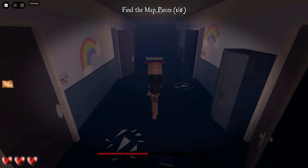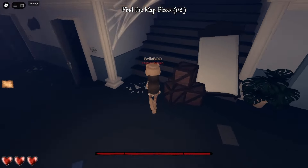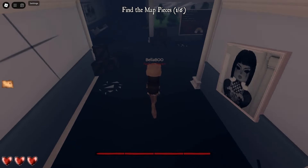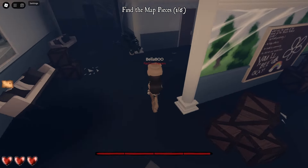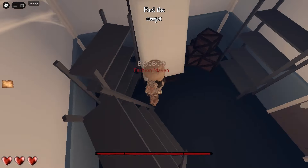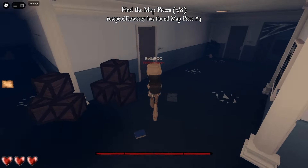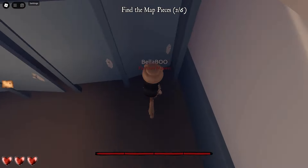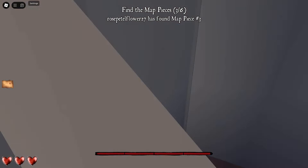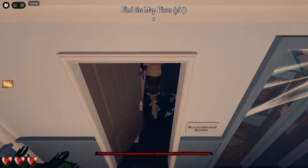She just teleported, so now go up these stairs. I usually do the storage and then the bathrooms — go around into storage and collect that map piece. After that, come out and go to the bathrooms over here. The other map piece will be in the last stall in the bathrooms. Then come out and go into the recreational room.